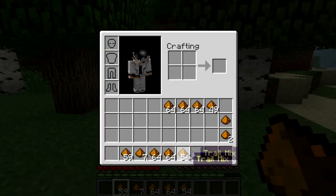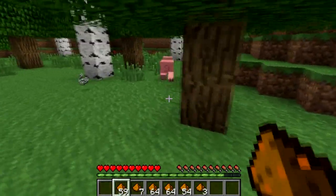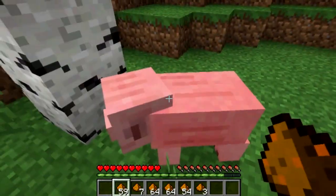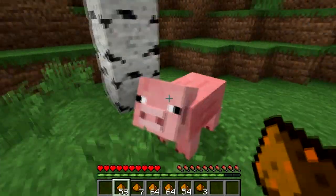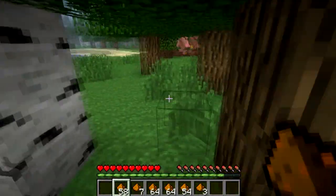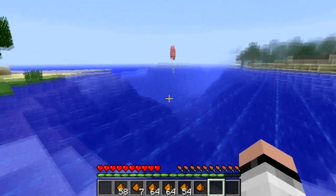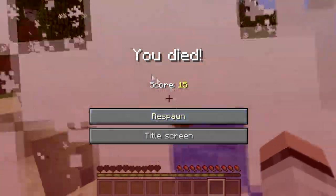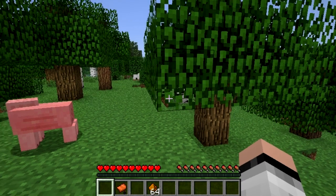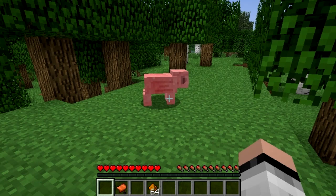Trail Mix not only affects you, but it affects your best buddy. Porkchop, what are you doing behind a tree? I'm going to right-click and give it to Porkchop — he loves Trail Mix. So I right-click and there he goes. What's that smell? Oh man. What do you mean you don't like Trail Mix? It's like one of the best things ever. To infinity and beyond! What it does to pigs is give them super high-pressure gas, so powerful it can lift them up into the sky and make them fly.